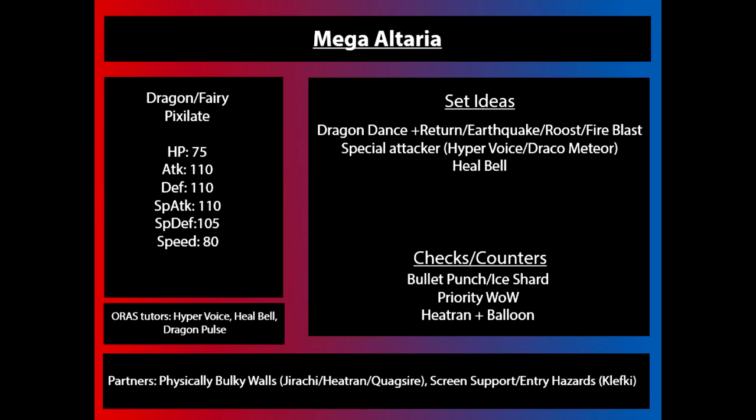Other partners that are going to be good for Mega Altaria to have on its roster: generally physically bulky walls — anything that can come in and resist those physical hits like Bullet Punch and Ice Shard are going to be very easy to bring in. Some Pokémon can use Mega Altaria as setup fodder if it lacks the right coverage move like Fire Blast. So Pokémon like Quagsire with Unaware are going to be good partners as well, since they resist Bullet Punch, don't take much damage from Ice Shard, and if your opponent sets up, Unaware ignores those boosts so they have the opportunity to do damage or phase them out.